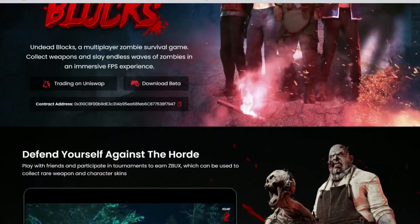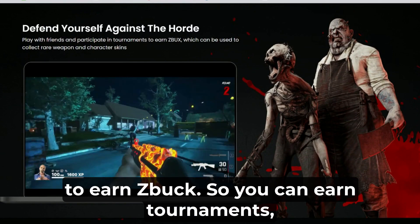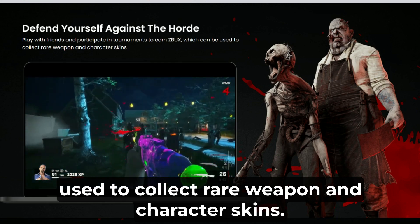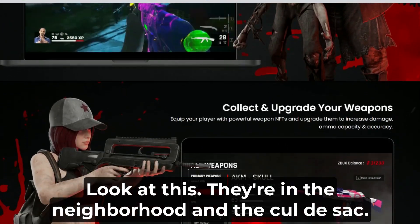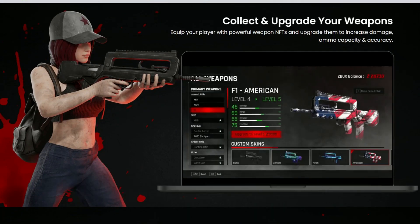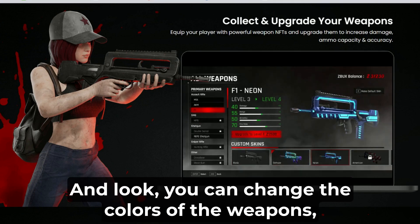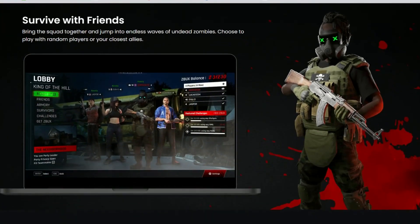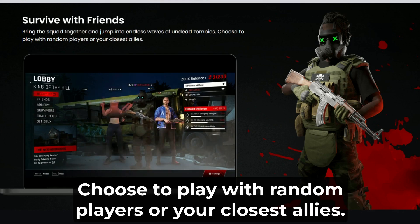Let's go down here and look a little more. Defend yourself against the horde — play with friends and participate in tournaments to earn Z-Bucks, which can be used to collect rare weapon and character skins. Look at this — they're in the neighborhood in the cul-de-sac! Then there's the femme fatale character. Collect and upgrade your weapons — equip your player with powerful weapon NFTs and upgrade them to increase damage. You can change the colors of the weapons and put designs on them. Survive with friends — bring the squad together and jump into endless waves of undead zombies. Choose to play with random players or your closest allies. And forget about keyboards — you can use your favorite controllers, like Xbox controllers.